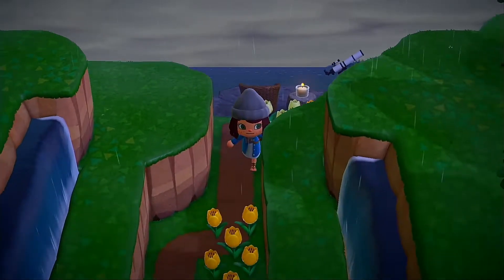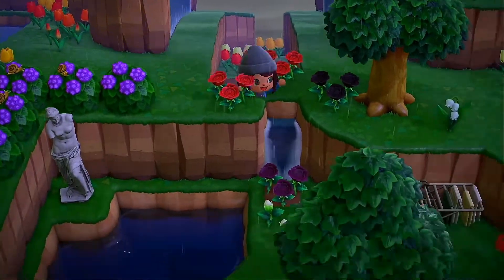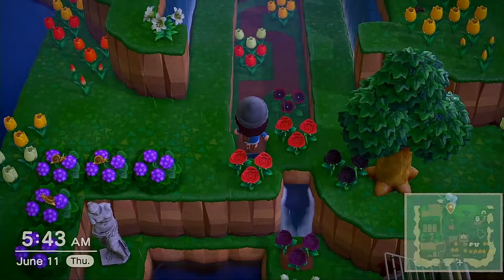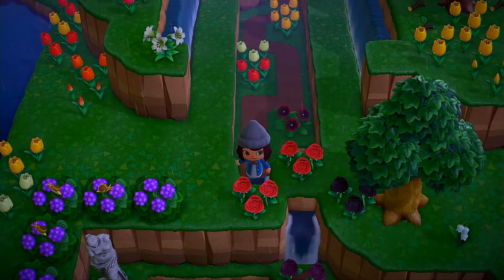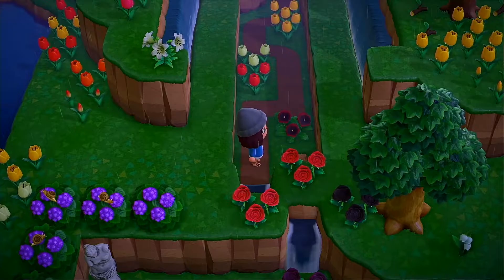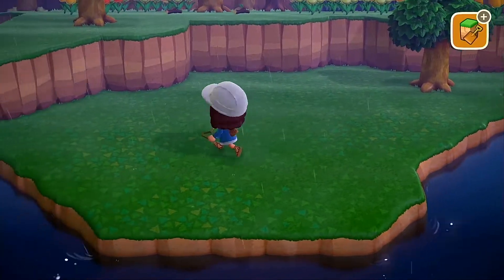A lot of people have these pathways with waterfalls on each side and I think they're so cute. It's just two waterfalls diagonal from each other. You basically have to have water on the side of you. If I open this you can see there's water there, and on the other side there's water too.